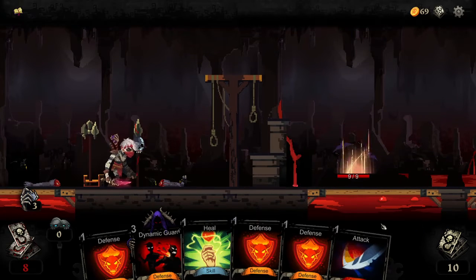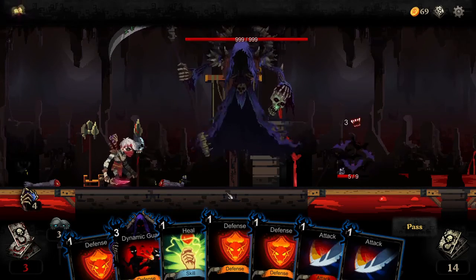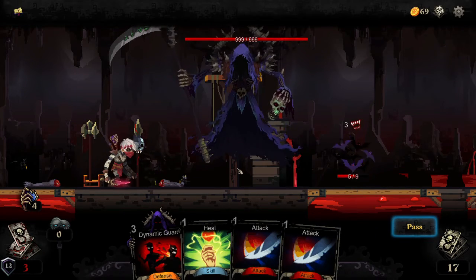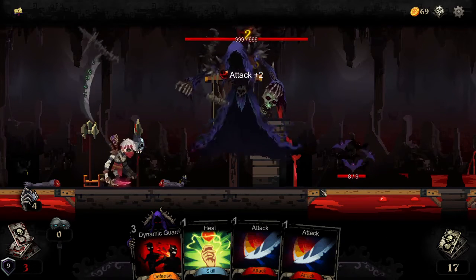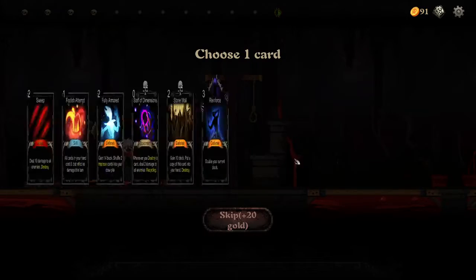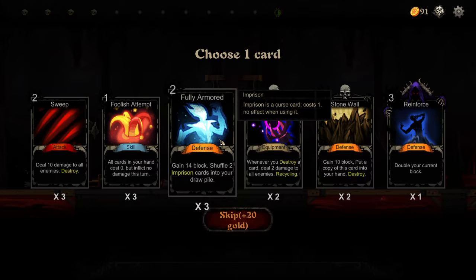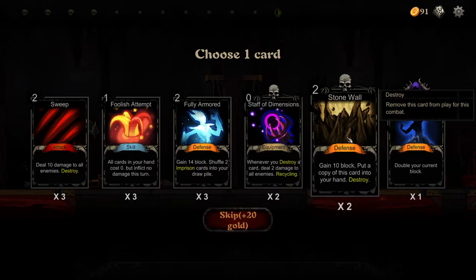Oh shit, he's turned into some bats. We're going to have to block up here because otherwise death is going to kill us. Just about survived that. Gain 14 block, shuffle two in prison — I don't want that. Only destroy a card, gain 10 block. Put a copy of this card into your hand. Destroy — it's not bad.